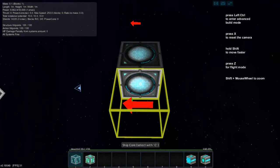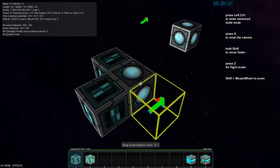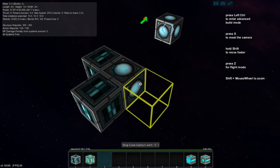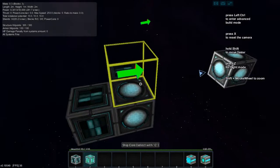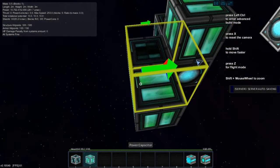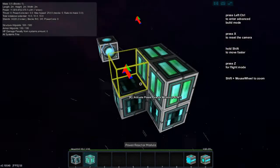The Power Reactor modules produce about 140 energy per second each when separated. The Power Capacitors can store 1,000 energy per block if separated. And we get a bonus if they are together.